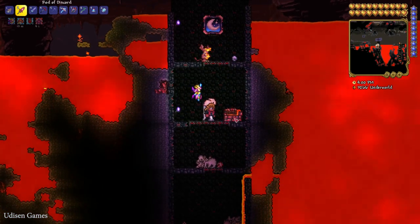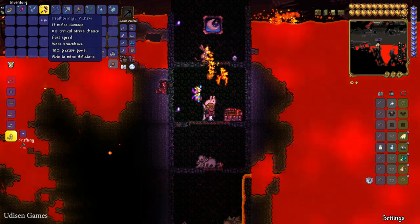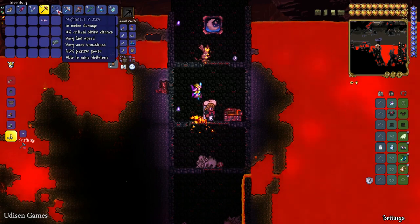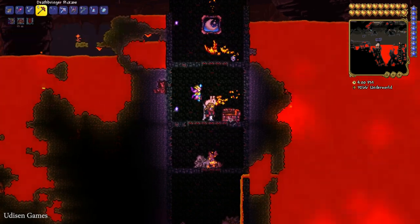Here you find the Hellforger. You can collect Hellforger only with the Deathbringer pickaxe, or at least a Nightmare pickaxe. So find a pickaxe or drill with 65% pickaxe power, and you can collect this stuff.